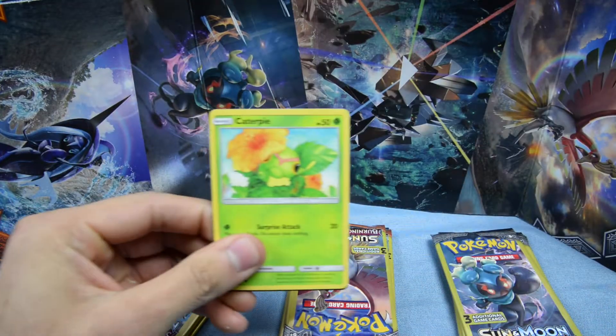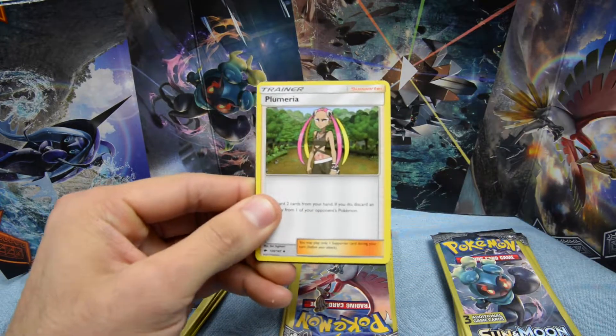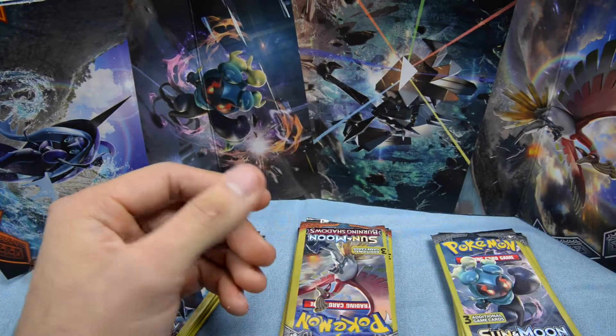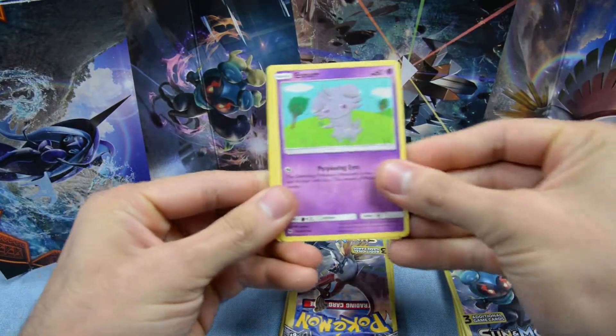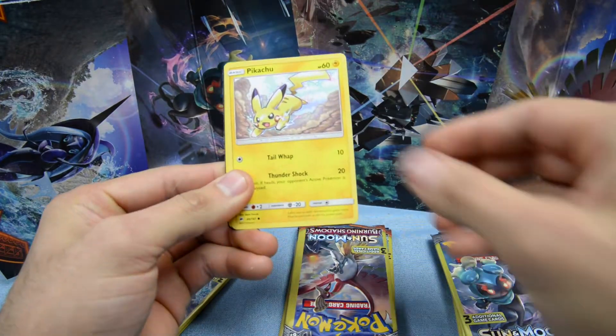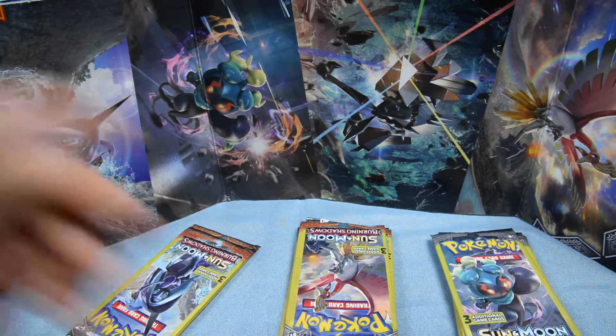Usually it's not good. Caterpie, Bruxish — that's a rare, so that's not bad — and then a Plumeria trainer card. I'm telling you guys, for the first five packs we're hoping for something good. The front card is an Esper and it's usually the second card that's something good. Pikachu — that is a common — and a Charmeleon, which is an uncommon.